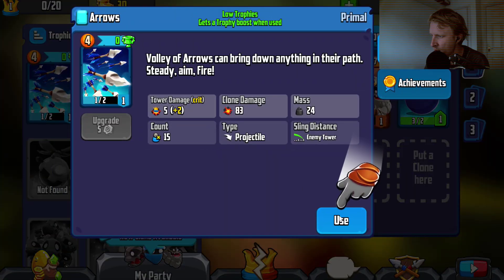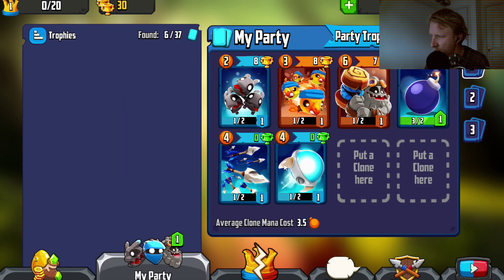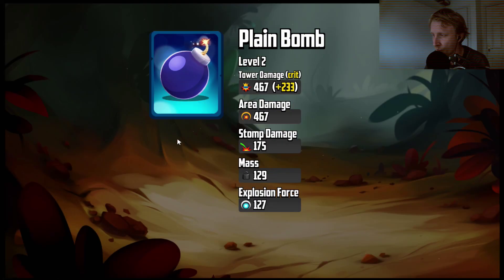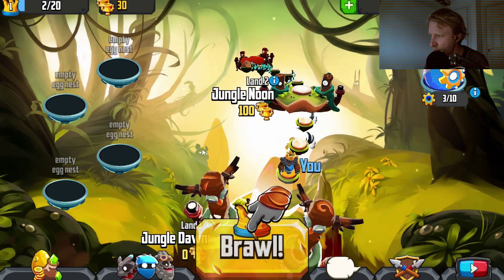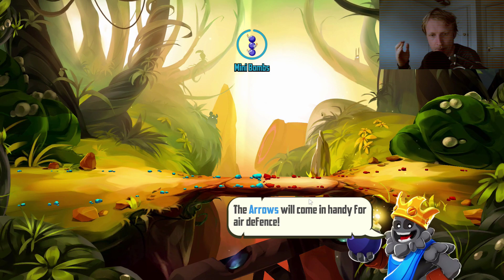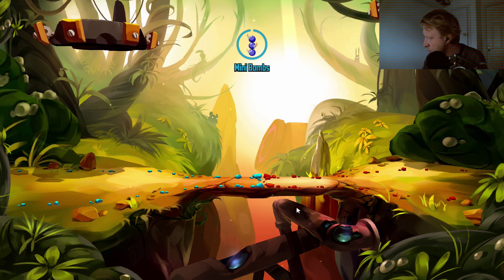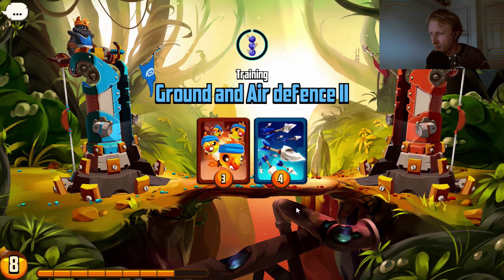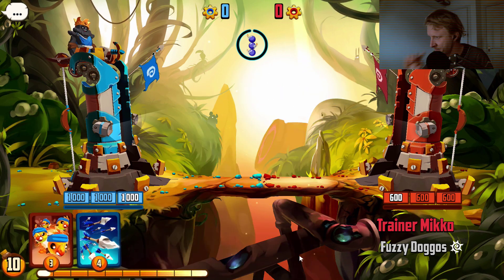I can use upgrades here and there. My bombs are apparently doing more damage now. Let's go back and do one more round. The game is controlled only using mouse - keyboard doesn't seem to do anything, and I don't think my Xbox controller would do anything here either.